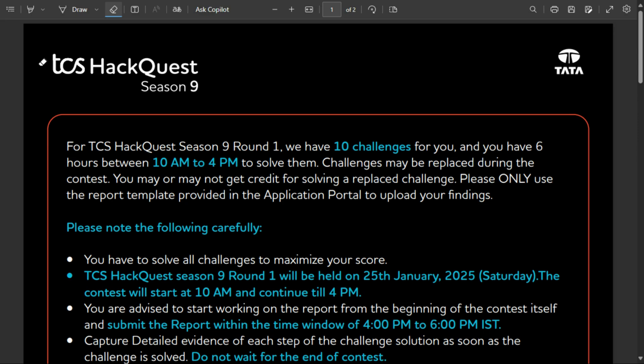Here are the contest details for TCS HackQuest Season 9 Round 1. In Round 1, you will be provided 10 challenges and 6 hours — from 10 AM to 4 PM. They also provide a demo report template which you must use for your final report submission.